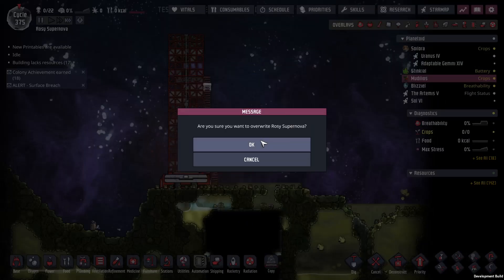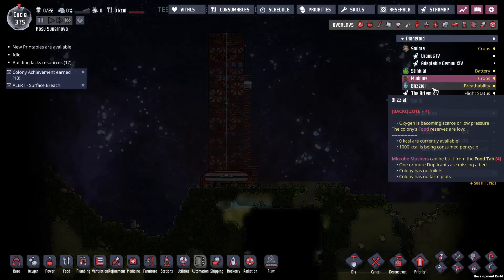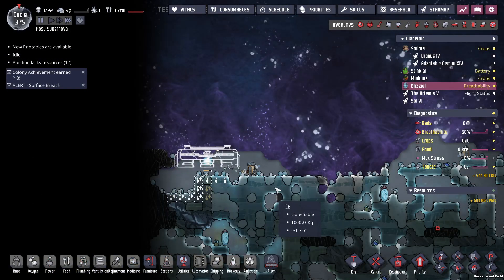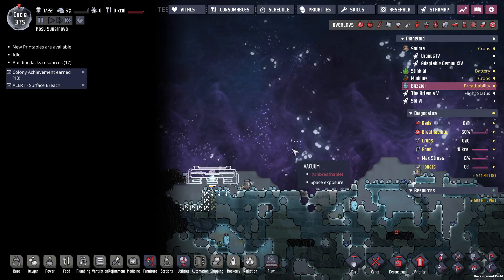I'm going to save right now just in case I break something, and I think we'll call that good. We got our first rocket platform and we are working on the second one. Thank you very much for watching. It's a lot of micromanagement in Spaced Out, but we are now on more planets.